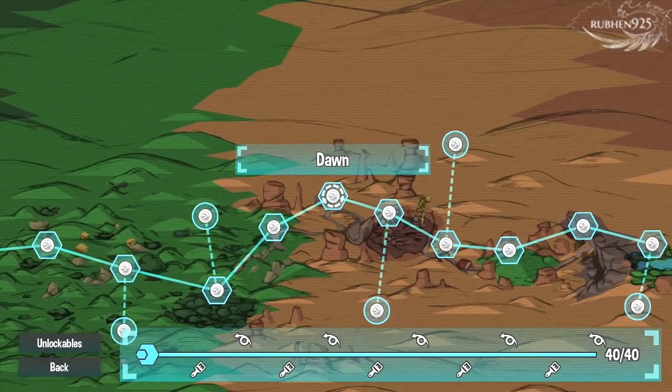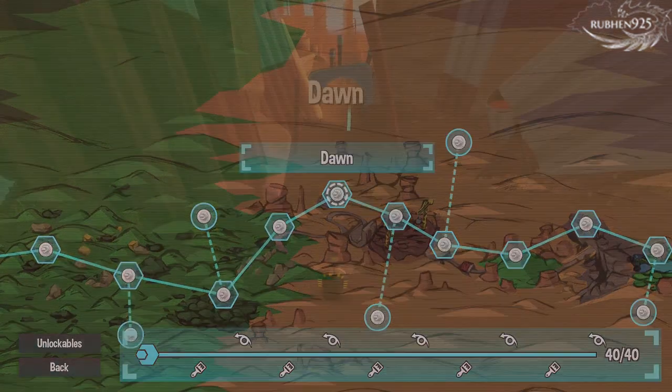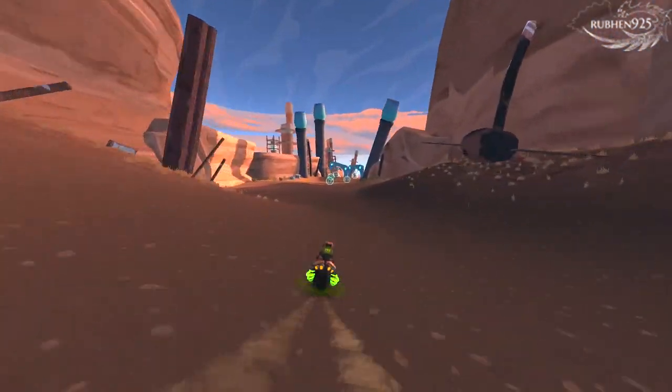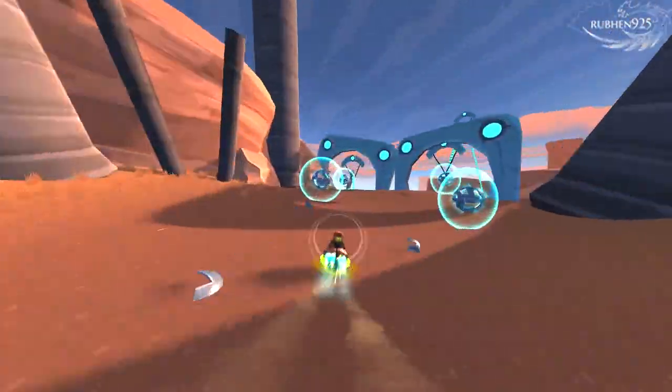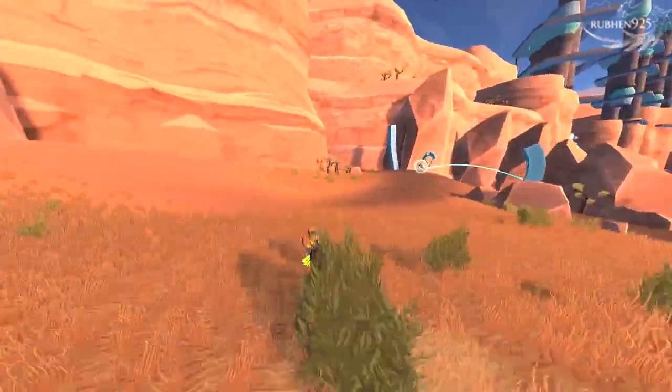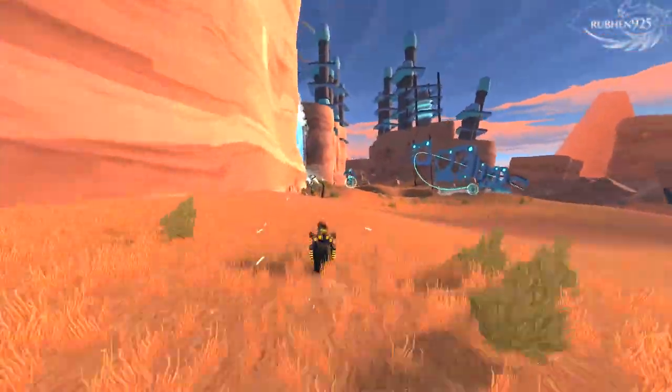The next four collectible tokens are found in level 6, Dawn. Token 22 is right at the beginning. Take the left rail to the left side platform. Now head further left to take another rail to the area where the token is. Keep going at full speed and drive up the ramp and jump off to grab the next token.